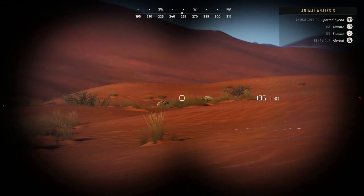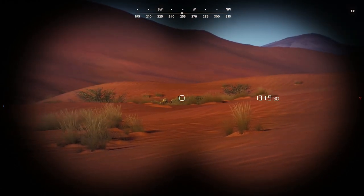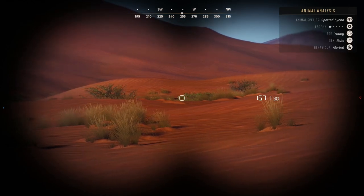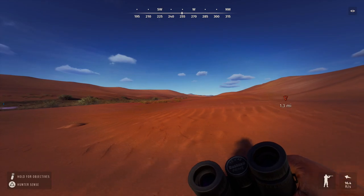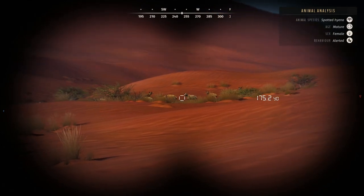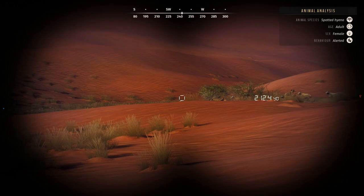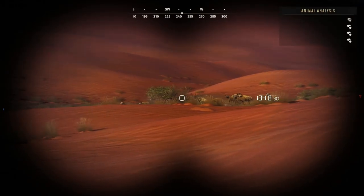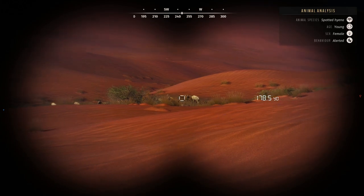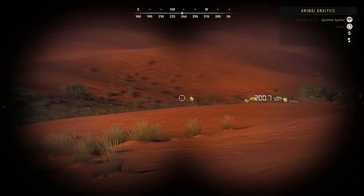I'm getting a little close now — I should probably try to find the mature. I think it's alerted so I definitely want to stand here. There's a one-star adult right there — I might take him out if I can't find the mature. Where is he at? Oh, that's neat — I like that, but they're starting to move off. I need to find what I'm trying to find and take him out quick.